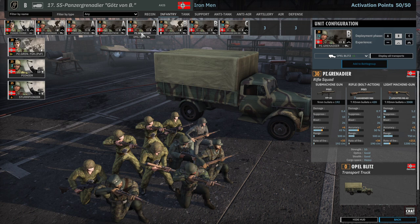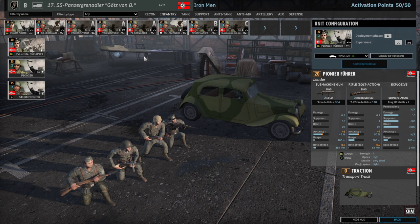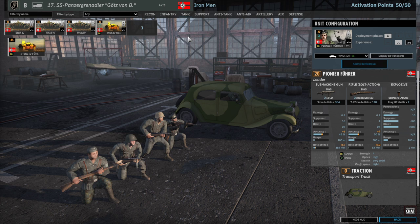You could consider getting a Pioneer in instead of the Panzer Grenadiers, but I feel like I already have the Pioneer Führer in A for a bit of TNT so it's not absolutely necessary. These also come in Traction so they can take terrain early on — that's why I take them as well. You get more Tractions in the Support tab, though not as many as you once got. This division got nerfed quite a lot already, but it's still really strong, and the Tank tab is another reason why.